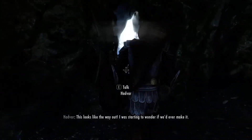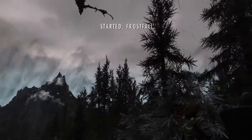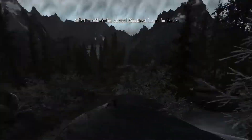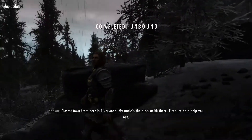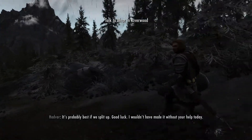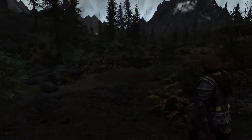This looks like the way out — I was starting to wonder if we'd ever make it. Really, yes — so was I. There it is — there's the dragon. I think it flew away. Looks like he's gone for good this time. The closest town from here is Riverwood — my uncle's the blacksmith there, I'm sure he'd help you out. We're not splitting up Hadvar — definitely not. Forget about that. I'm keeping you in my line of sight for sure.